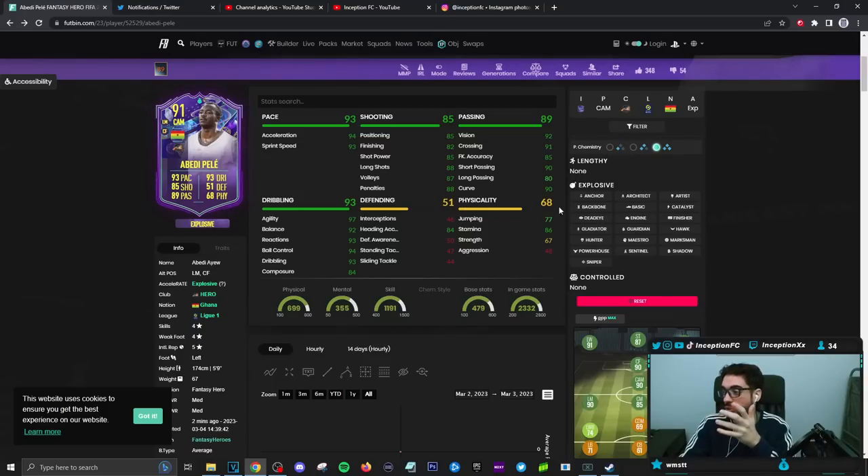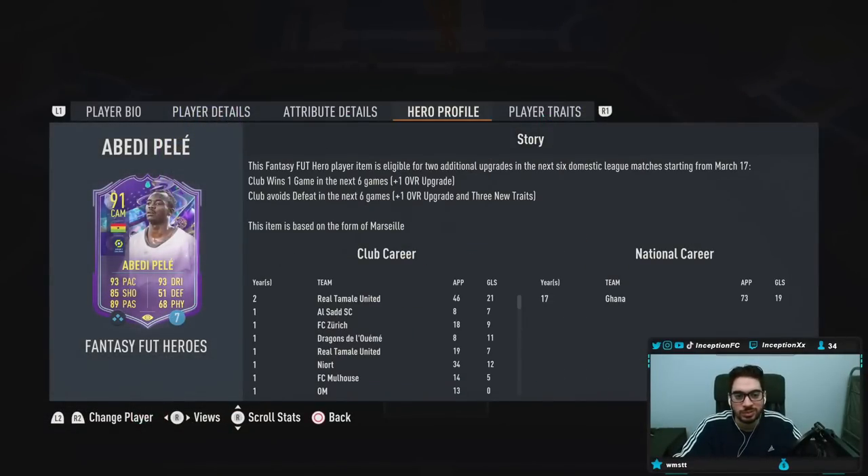So a few things to talk about — as of right now, it's a card that needs the upgrade. People have told me recently that it's March 17, that's when the games actually start. With Abedi Pele, I have to see what team it is. The Hero Profile says 2 additional assignments based on the form of Marseille, and it does tell you March 17. So March 17 for Marseille — I think Marseille can get wins. I think right now they're in second place, and they play in League 1, so there's obviously more chance of getting upgrades. This card definitely needs upgrades because of the way that it's formatted in certain areas.